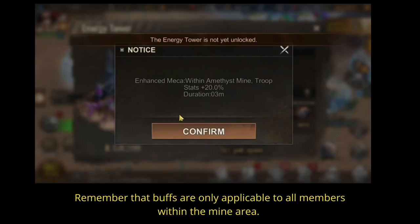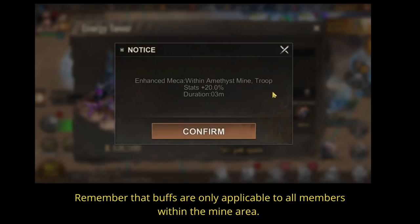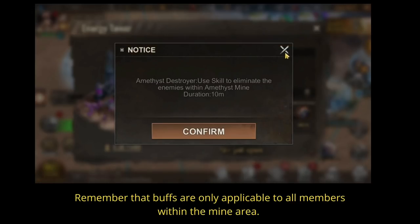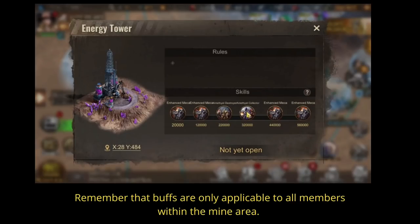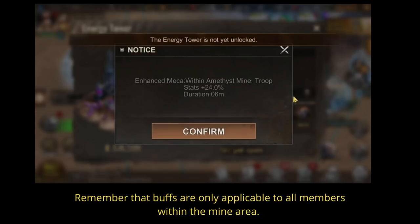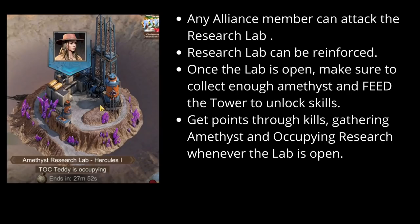To unlock skills in the tower, collect a lot of amethyst in Zone 1 and add it to the towers to unlock different scale levels. There are six skills in the tower at the amethyst area in Zone 1, including the ability to kill enemies within Zone 1. Keep in mind that the boosts and buffs you receive are only applicable to all settlements located within the mine area. Each of these scales also has its own duration, so pay attention once you activate them.